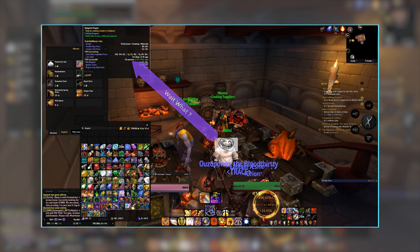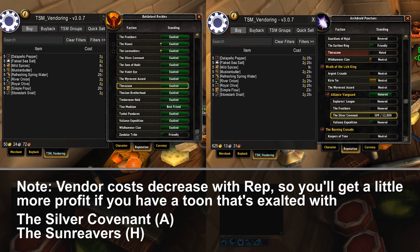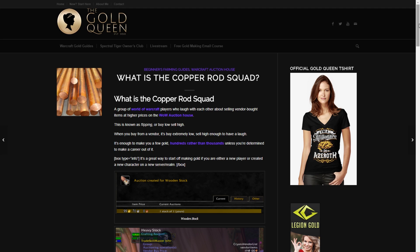What he's talking about specifically is buying muskenbutter, flaked sea salt, jalapeño peppers, and stone dark snails — all the cooking reagents for Legion — buying those from the vendor and just selling them on the auction house. And not even selling them for a lot, just like 2 gold, 5 gold, 10 gold, whatever you can get for them. But this is something people are willing to pay for: the luxury of being lazy.